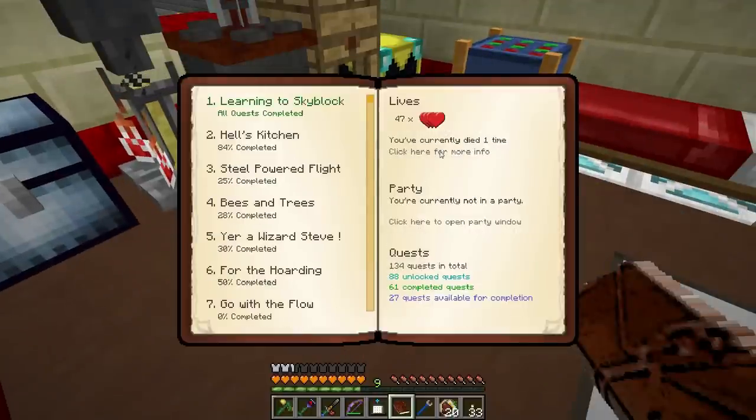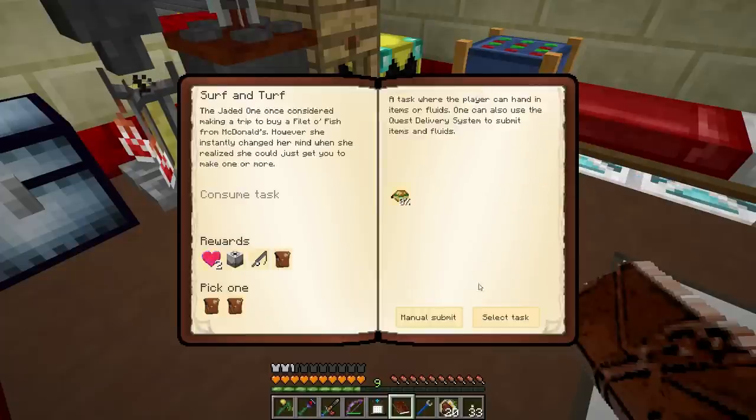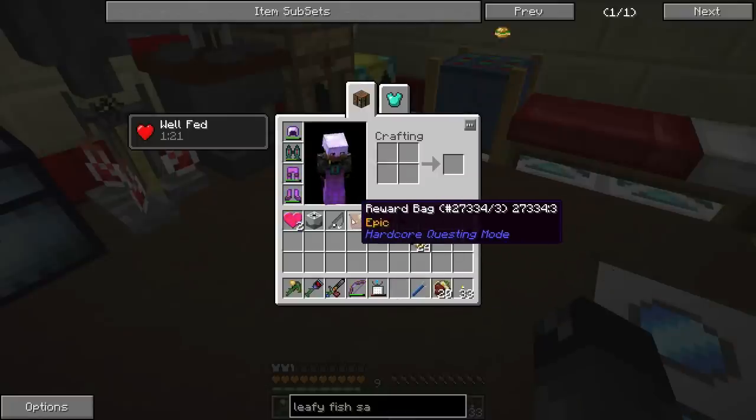We have 47 lives — awesome, died one time. Hell's Kitchen — open this, go over here to Surf and Turf, submit. Boom. That gives us a fisher, which we absolutely don't need since we've got 10 of them. It also gives us two hearts, a titanium fishing rod (that's a Mariculture thing), a reward bag, and some legendary and epic drops.